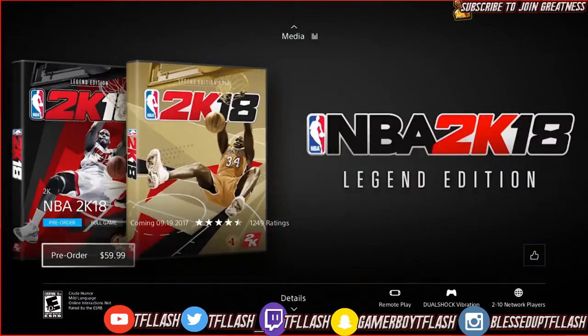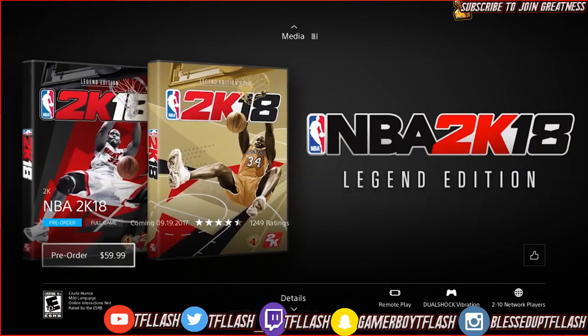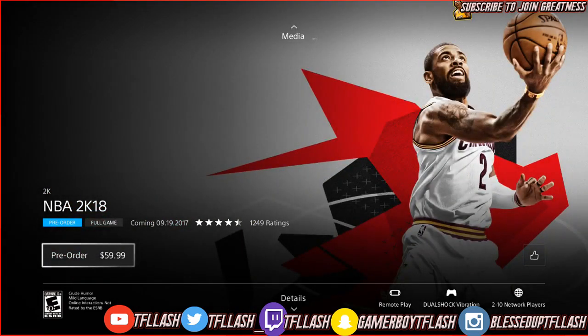It's not gonna be like a week early, but you're gonna get it early like two days or a day early. The game comes out on the 15th if you pre-order it right now. But I can teach you a way to get it on the 14th — you must have a digital download. You cannot pre-order the disc; you must pre-order the digital download if you want to get it on the 14th.